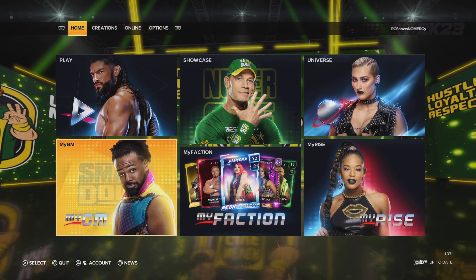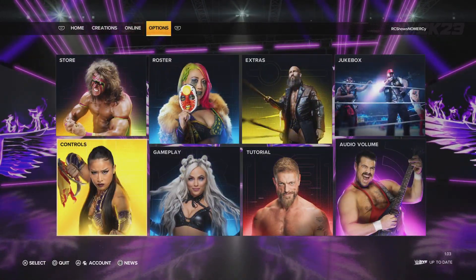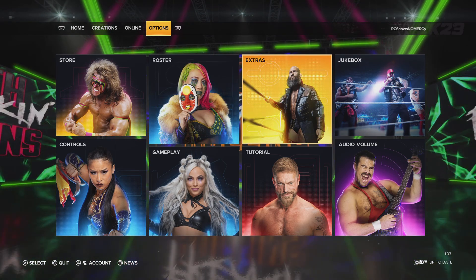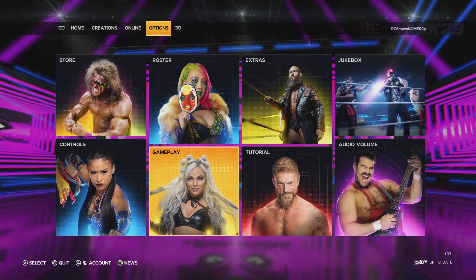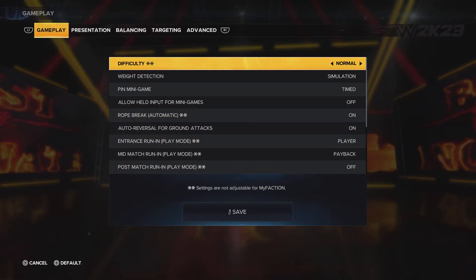So what we're going to do is we're going to scroll — not to Creations, not Online, but Options. There we go. And there you see your Store, Roster, Extras, Jukebox, Audio, Volume, Tutorial, Controls. But the main thing we want to focus on is what I'm on right now. Hit Gameplay.